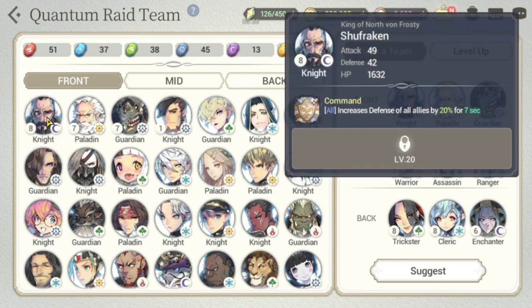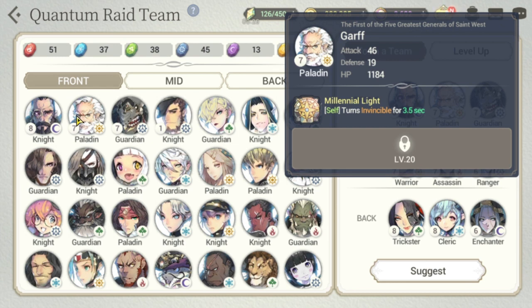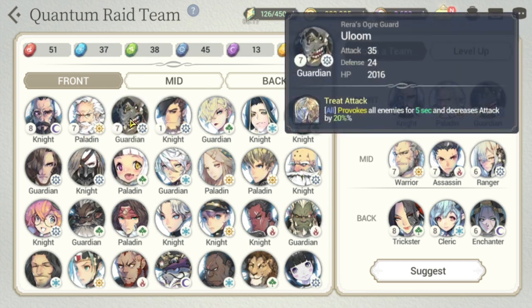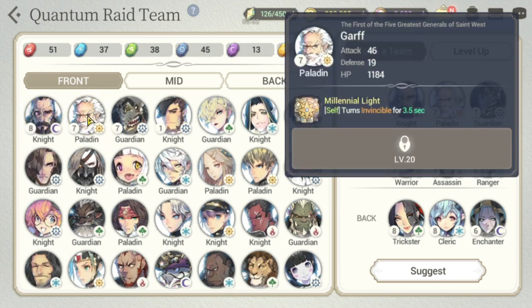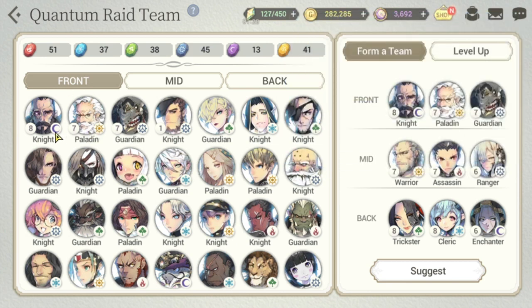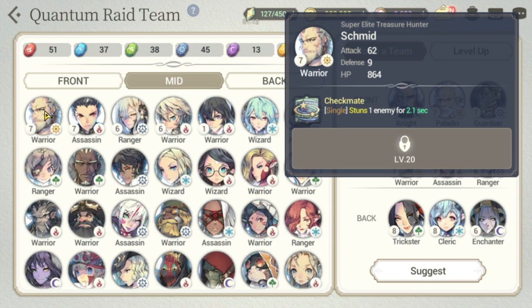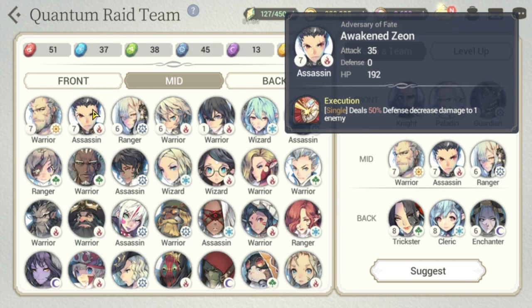For the Front row: the Knight increases defense for all allies. The Paladin provides invincibility for 3.5 seconds — stats go higher as you level up. The Guardian, like Loom, has Provoke for 5 seconds and decreases enemy attack by 20%. I recommend at least one of each or a mix — preferably a Knight for the front.